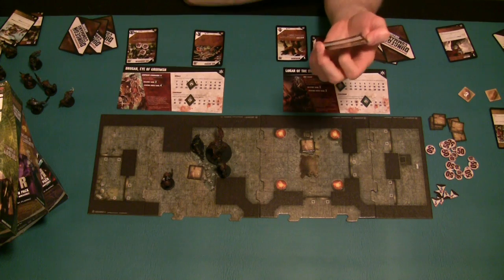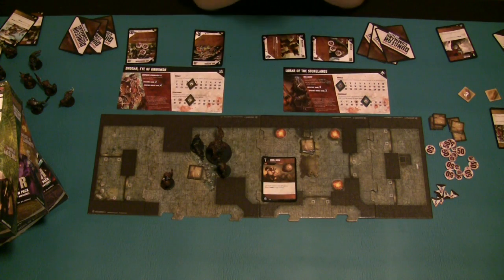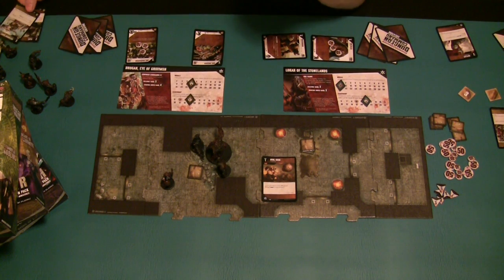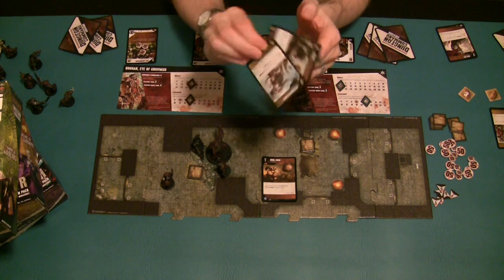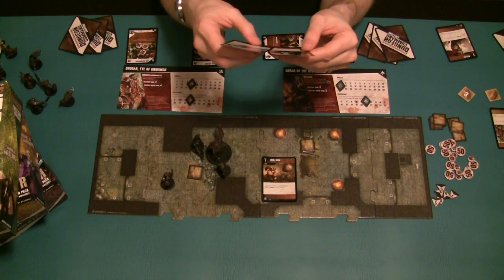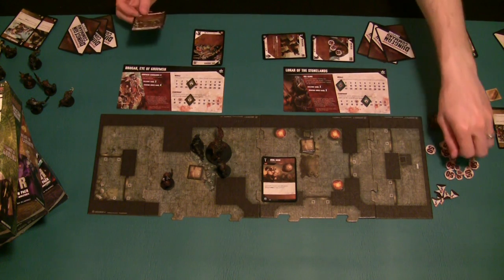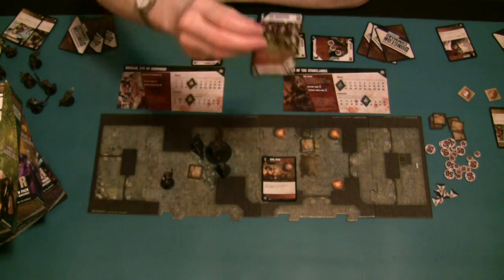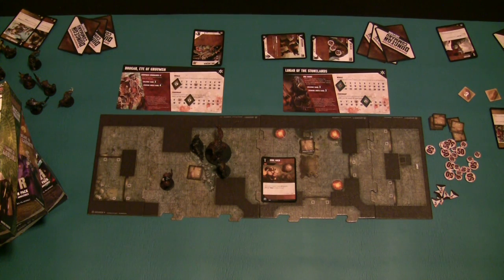Now we activate the Wereboar, who has a movement of 6. He moves 1, 2, 3, 4 and uses Hurl Rock - a level 1 Strength card that lets him do a melee attack to any creature within 5 squares for 30 points of damage. We tap the Wereboar and do 30 points of damage to the Orc Barbarian. The Orc Barbarian's controller doesn't have any immediate cards to protect him, so he takes the 30 points of damage and is defeated - losing 3 more points of morale, bringing Drogar down to 11 morale.